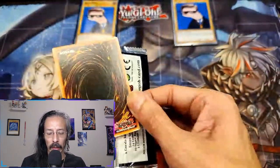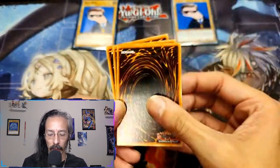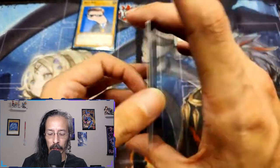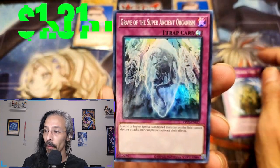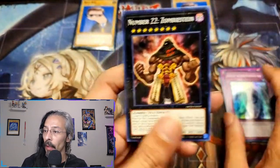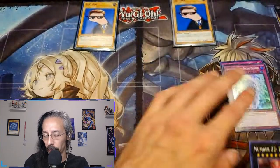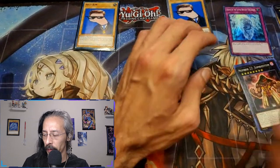Was it Albaz that was in this? We'll do a picture for this one. The Curious Sacred Tree, Grave of the Super Ancient Organism, and a Number 22: Zombie Stein. No ulti, but we got a pretty cool super out of it.